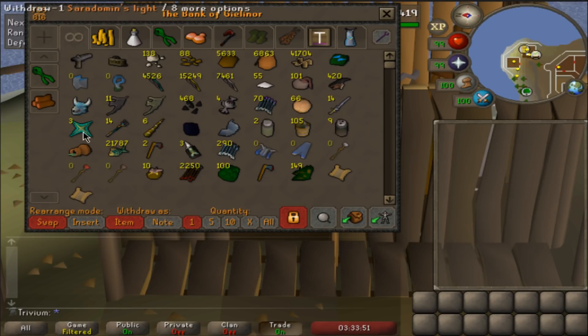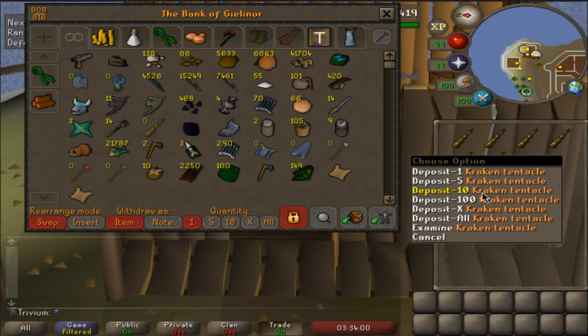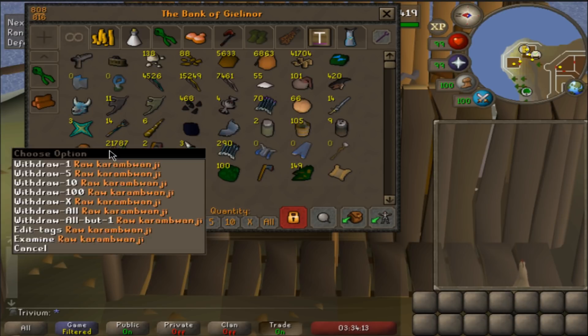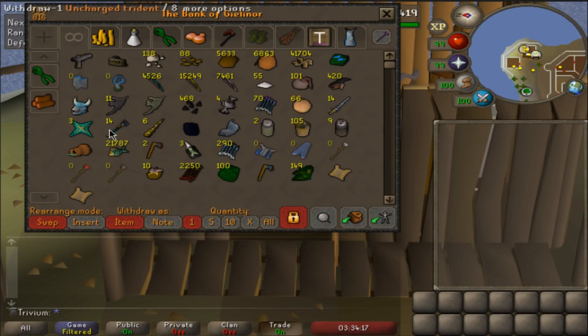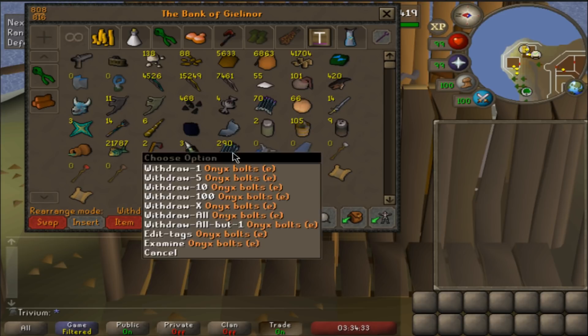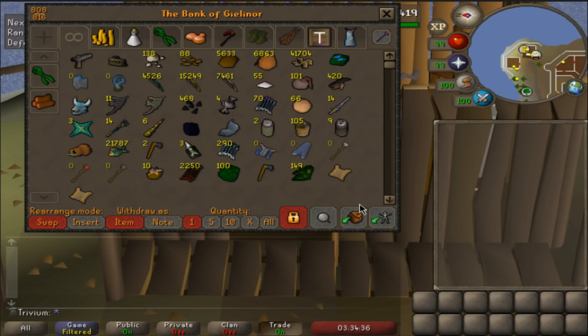3 extra Saradomin lights - I used one and put one on my staff of the dead, so 3 still extra. 14 uncharged tridents, 6 armour tentacles even though I have the upgraded version already - just extras I probably won't need. Bandemonics and 3 spell shields, a few darts. Some Karambwan and bait stuff - basically what I had left when I finished fishing for my Heron pet. I could use up the bait and free up bank space but can't be bothered. Some random accessories for raiding. Summoning spells from co-op, not that big a stack at the moment.